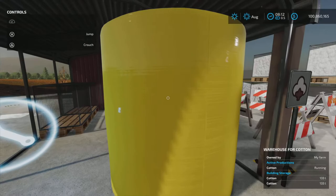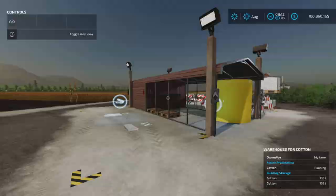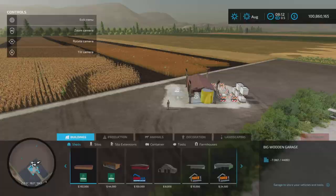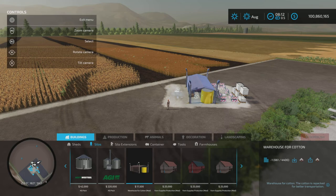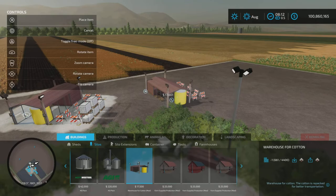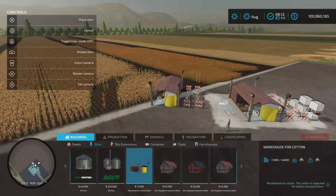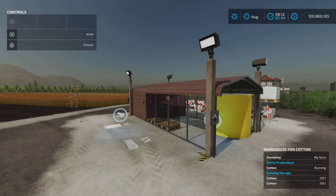First of all, that cotton bale on the building is decoration — it is not a real cotton bale. Where do we find this mod? Under silos. It's easy to spot — the yellow one there, the yellow $17,500. You can put it down, and I believe it's limited to the factory limit of 10 placements.